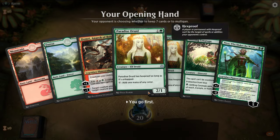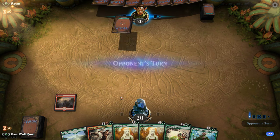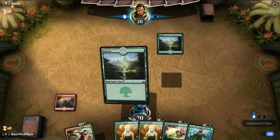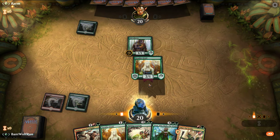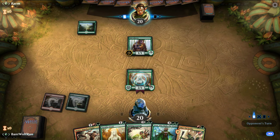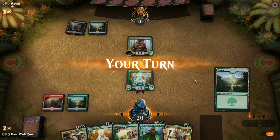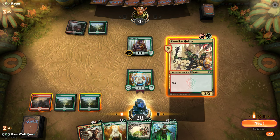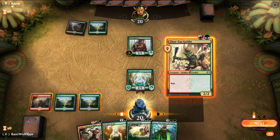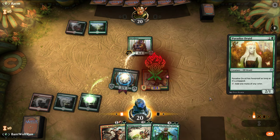We'll play first — keep that hand. Lead on the Mountain just to fake that we have Shocks still. Shocks might be more relevant actually — it's a little weird. In this case if we had Shock it'd be good against an Elf turn one, but the rest of their deck is three toughness or bigger. Here we're just going to set up for bigger and get ahead on mana.